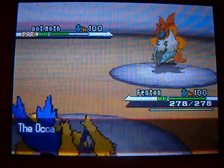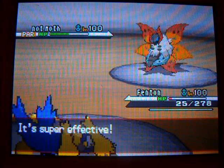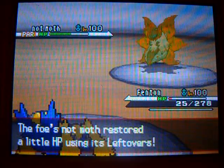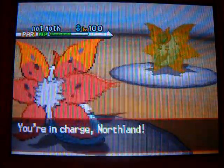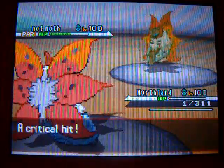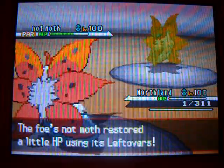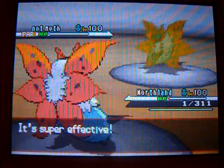He came in with Fire move, and I took good consideration — noted the Occa Berry — that probably saved me the game right there. Now you're going to notice something I did for the first time in a while: I actually switched out. I took out Fenton and brought in my Tornadus named Northland. Went into the Fire move — that's cool. Dang, it's in the critical hit category. I haven't gotten many critical hits in these last three battles. Northland said, oh, I bother — let's just go for Hurricane. That was a good idea. Bye-bye to that Volcarona.